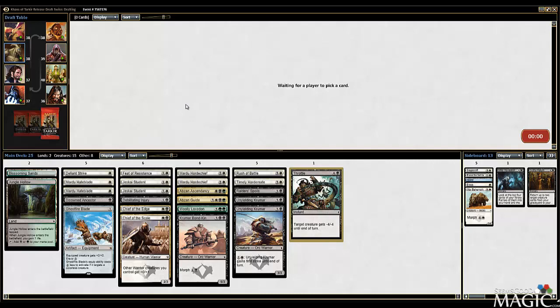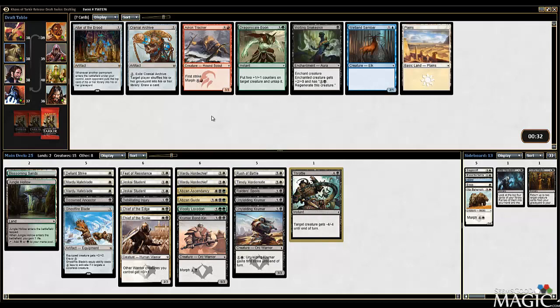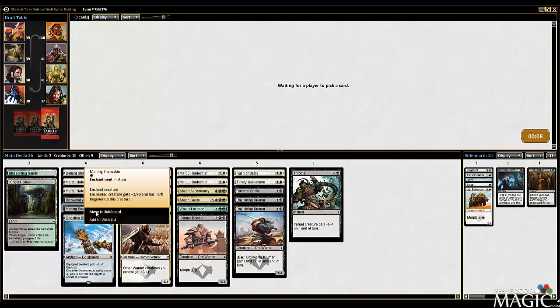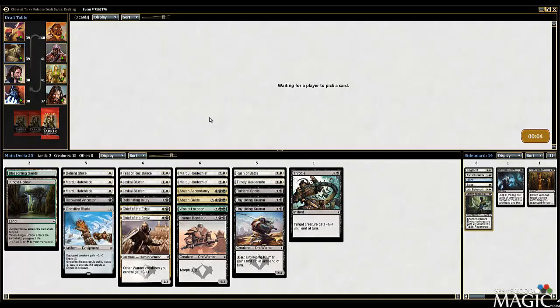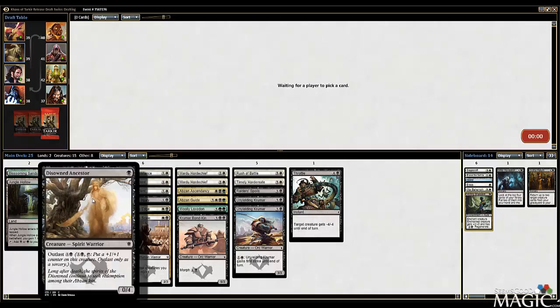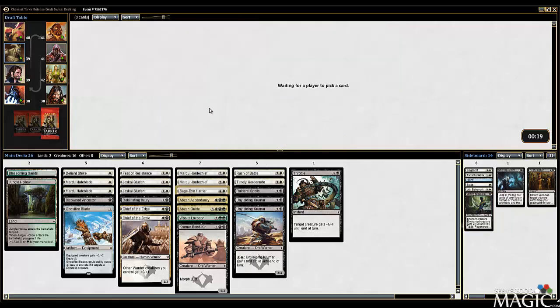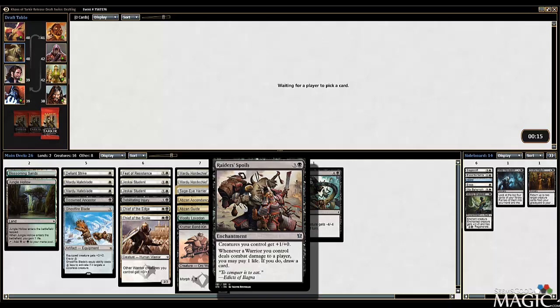This is a pretty good curve - not that bad. We actually have a couple removal spells now, which is nice. The Rush of Battle looks pretty good. We ended up with a really fair amount of Warriors. We did table the Molting Snakeskin, which I'm going to take and possibly play. It's a pretty strong card when you've got Death Touch - Death Touch, Regen, 3/1, pretty nice. If I want to play the Snakeskin, I guess the Snakeskin is still probably the weakest card in our deck, so we can cut it. Ancestor's actually fine since it's a Warrior. It also randomly still turns on Raid, and it can still be brought back with Hordemate, which is cool. Sage Eye Harrier - I'm very happy we tabled this. I'm going to take it and play it because it's a Warrior. Let's maximize our Lord benefits because we have the Spoils and we have the Chiefs.